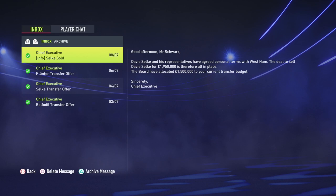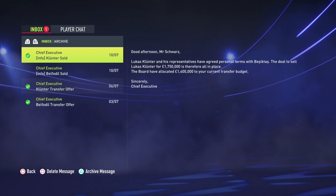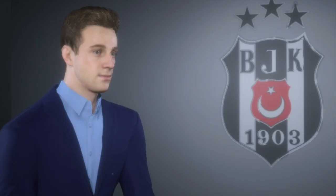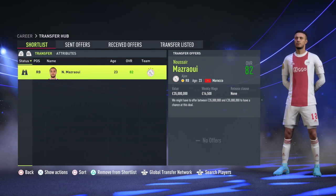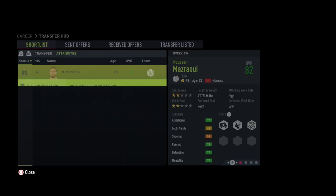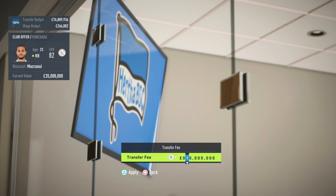Boyata went to Sevilla for six million, Davy Selke went to West Ham for just under two million, and Kluivert went to Besiktas for one and three quarter million. These are squad players who could do a job in season one but ultimately you have to get better and younger. Hertha Berlin — a team with this much cash — should not be scrapping for survival. You need to be targeting European football in two or three years.